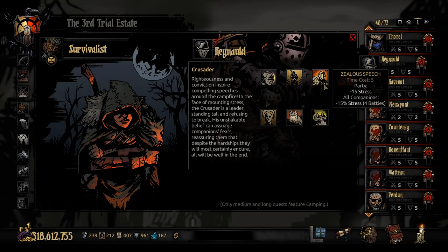Zealous Speech is really good — it gives -15 stress to the whole party and -15 to himself — but my only complaint is it costs five time units. I wish it were four. It can be a very good ability in a pinch, but it does chew up most of your campfire, so make sure you're aware it's going to take up almost half your campfire points.